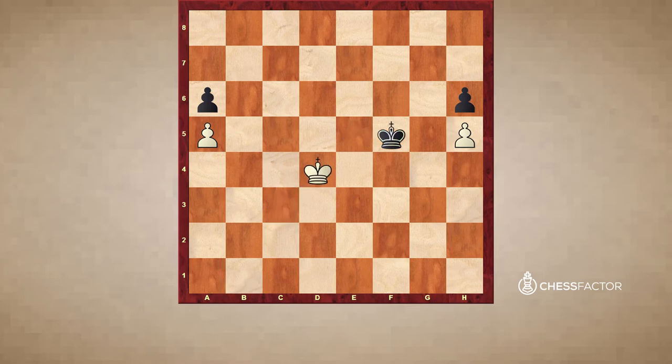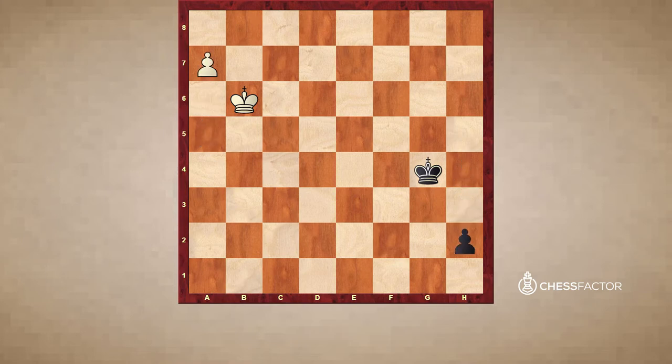Now white is going for the b-pawn. Black already takes the pawn and white is still going for the b-pawn. White now takes the pawn and black is running. But now white is also running and he's first, thanks to our space advantage. So this line loses because the queen is stopping the b-pawn.